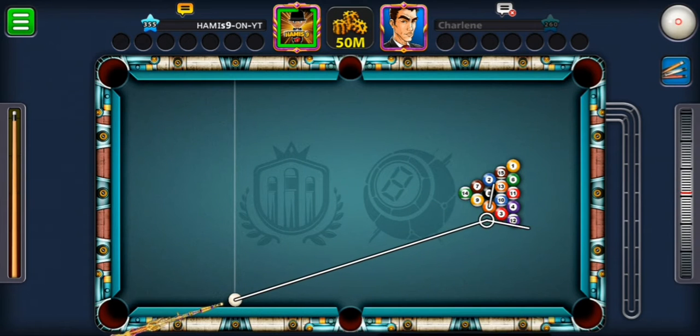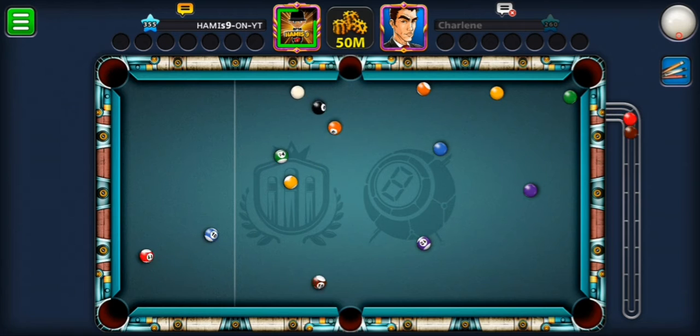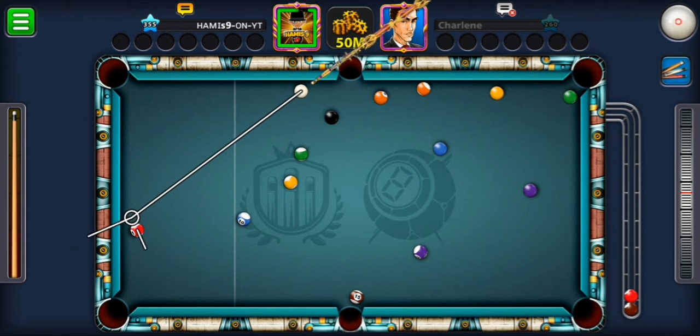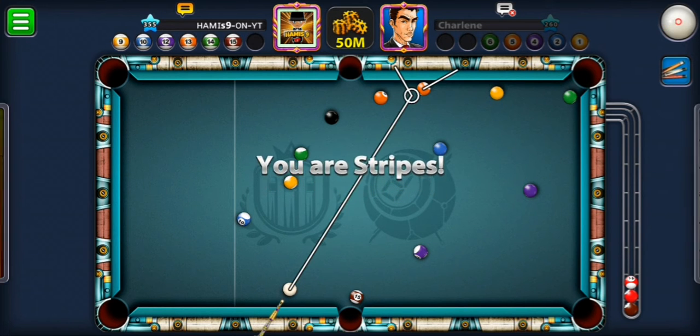I'm gonna play directly. In this video I'm just trying to keep it short, so I'm gonna play only three tables: Berlin, Mumbai, and Salt. I'm only playing directly to see how it changes or influences my gameplay. Now, if I go for stripes, my orange ball is blocked — let's just go for stripes anyways and find a way.